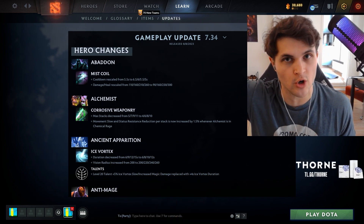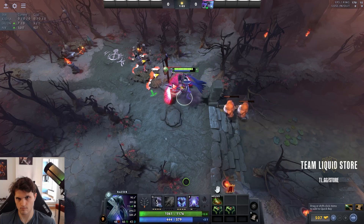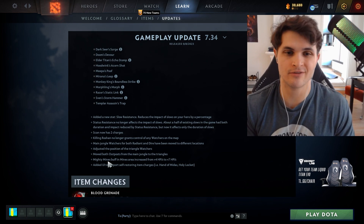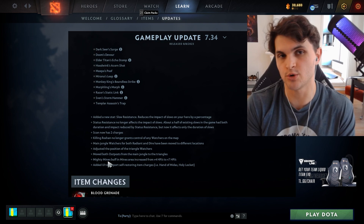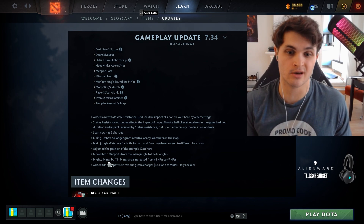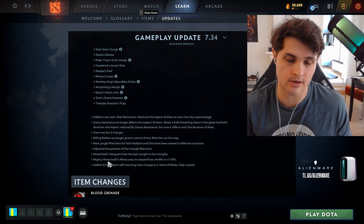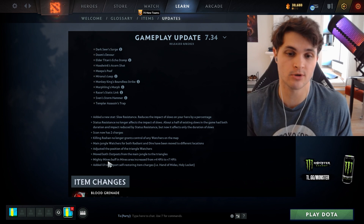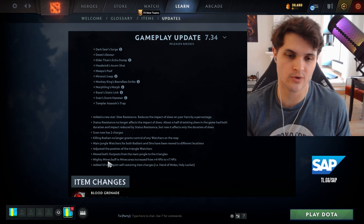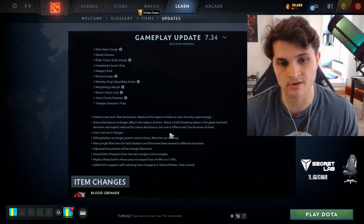Now for the heroes with the biggest buffs. Mighty Mines — the three camps on the upper side of the Dire jungle — now provide seven HP regen. For heroes that previously could jungle at level five but had sustain issues — Luna, Sven, illusion carries, Slark with Dark Pact but no ult yet — seven HP per second is enormous, like a ring of health and a half. This is a huge buff to so many carries wanting to jungle at level five on Dire.